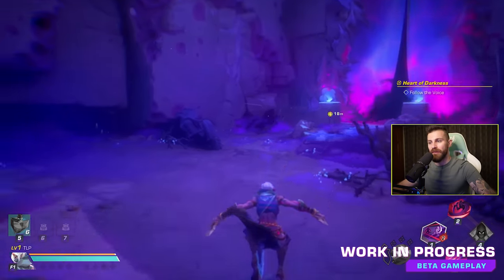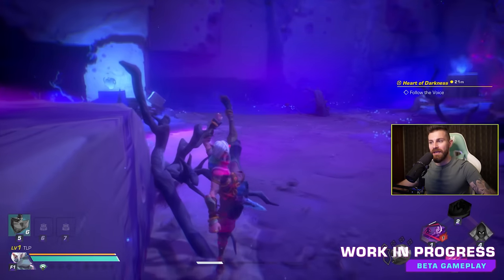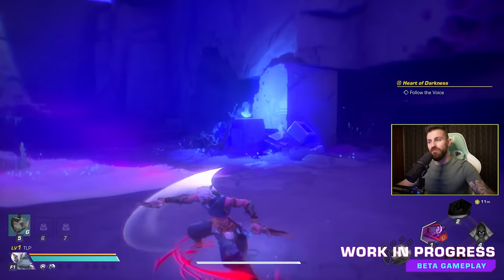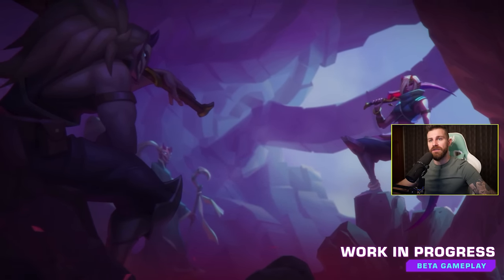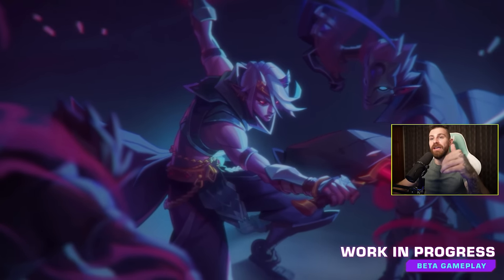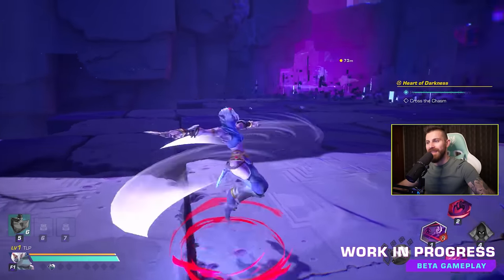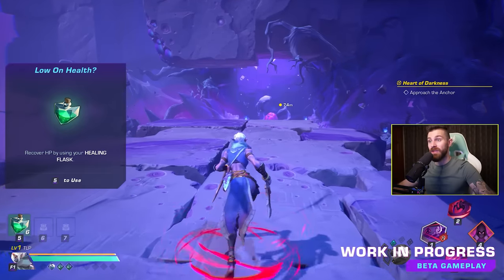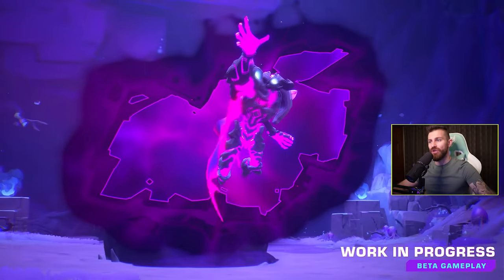Controls: I can double jump, shift is sprint, control is blink, left click is attack, I've got number one, two and three abilities, and so far the combat and movement seems pretty smooth and fluid. Seems like each character has their own intro cutscene and starting experience. Interesting that they've decided to go with playing as a character rather than making your own. You can do heavy attacks with E, right click is parry. Quite an interesting art style — it's hyper stylized but it does look really good.